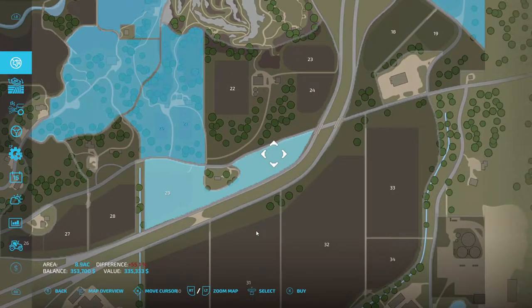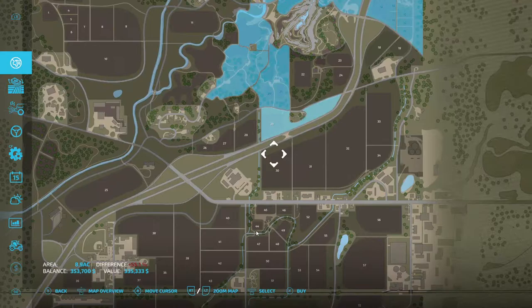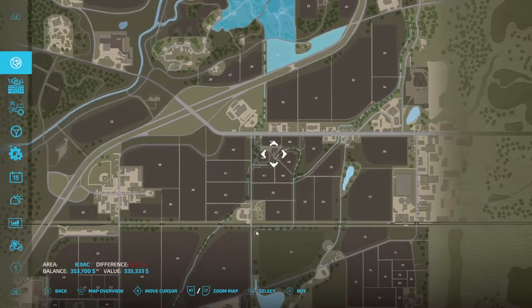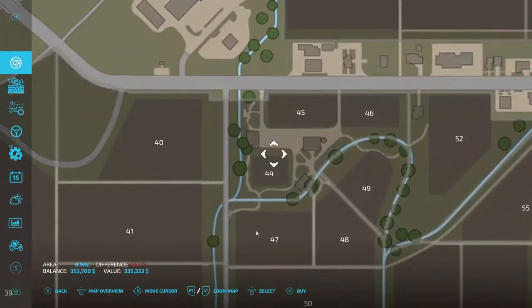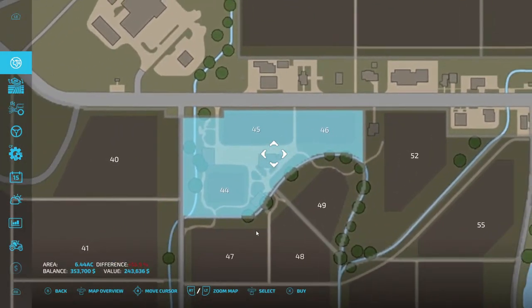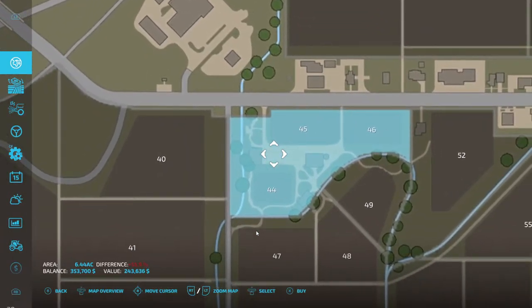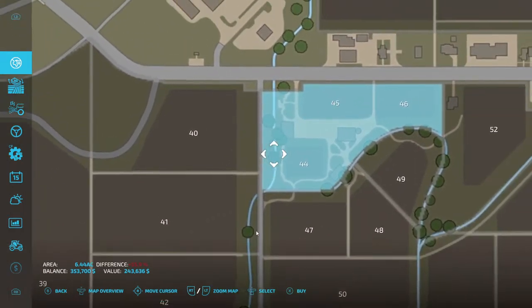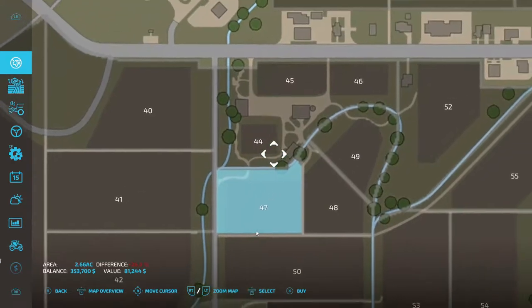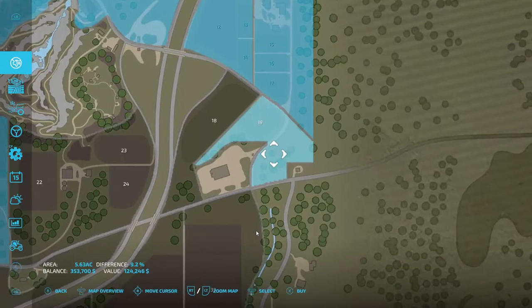I'm looking for a spot to put a silo. Our grandpa's stuff was right here. If we buy this back, we get fields 44, 45, 46. And I know we'll get this silo, but that's $243,000. See it's in the red there — we don't need to buy it when it's in the red. We need to buy it when it's in the blue like that. That means we're getting a discount for it.